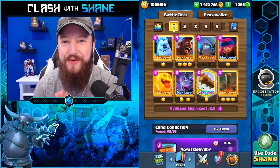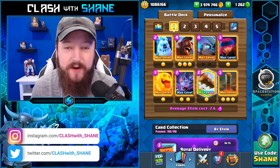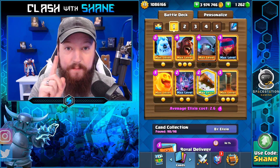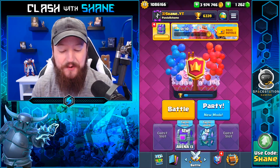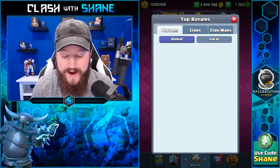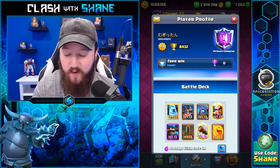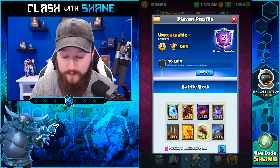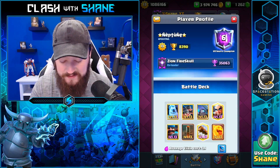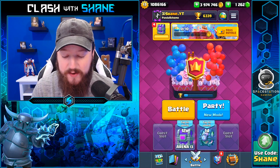Hey guys, welcome back to another Clash Royale video. Today we're taking a look at the newest card in Clash Royale, the Heal Spirit, which just came out today to replace the Heal Spell. Taking a look at the leaderboard, in just a couple of hours the Heal Spirit has already taken over — it is currently the number one deck in the entire world. A ton of players at the top of the leaderboard are rocking the Heal Spirit in their deck. It is everywhere.